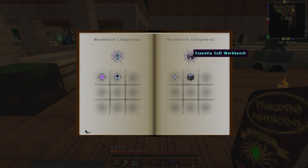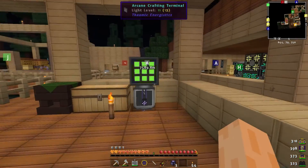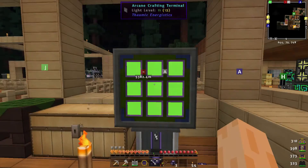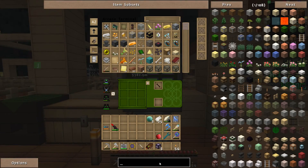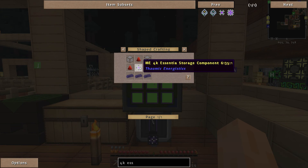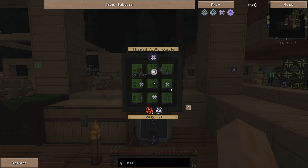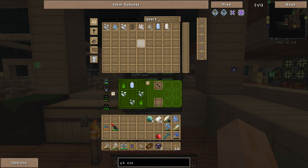We need to make a 1k essential storage, build that up to 4k, and we've got the ME storage housing to combine it all into a storage cell. We've also got an essential cell workbench so we can specify what essential is stored where. For the 4k essential, first we need the 1k — we need two lots of ethereal essence and four lots of certus quartz. I need some quartz glass — let me just make some up.